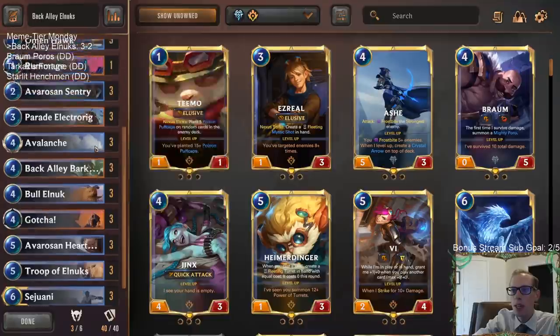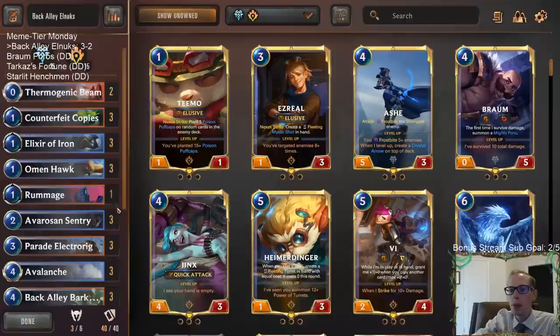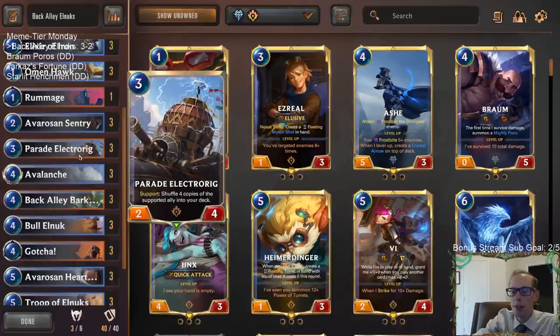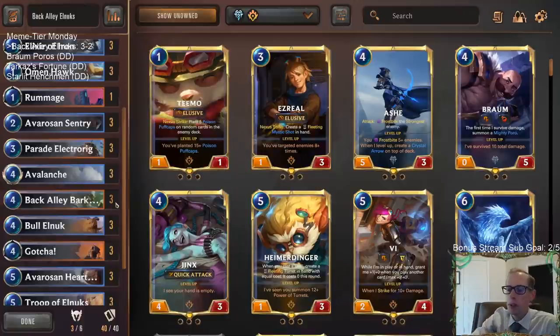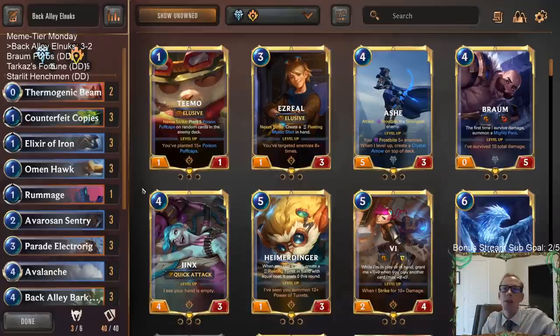We got to War Mother's Call and put in a couple Back Alley Barkeeps off of that, which was cool. The spider loss was a little disappointing - we ran out of gas completely. They drew seven cards then Ruinated and I just didn't have anything left. I had one opportunity to attack with Electro Rig on a Barkeep and I wish I would have done that - put four more Barkeeps in the deck and maybe drawn one or two. Good run there for our Elnux to start Meme Tier Monday! Those watching on YouTube, hit that like button and leave comments with ideas for next week's Meme Tier Monday. Thanks so much for watching some Back Alley Elnux and I'll see you for the next video!